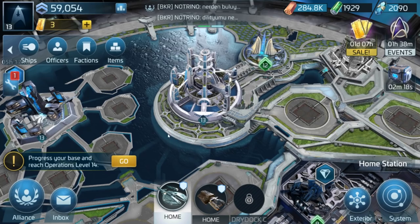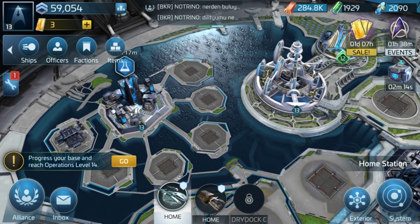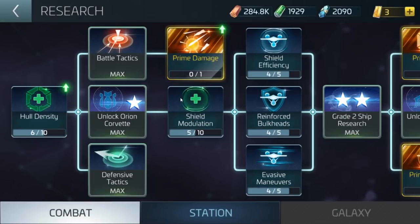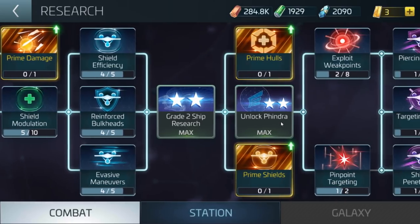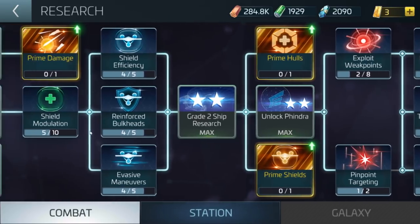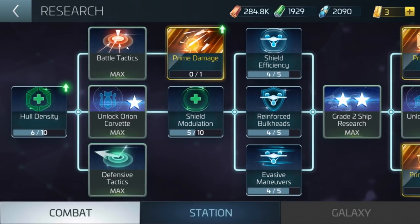The most important thing you need to do is make sure you keep up with your research. Research not only increases things like your defensive stats and shields, but you also need it to unlock new ships. As you can see, the Orion Corvette, the Pindra, and the Taurus — all the different ships require research, so you need to make sure you keep on top of it.